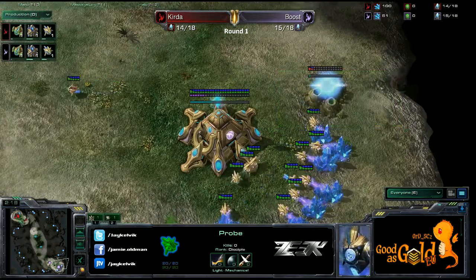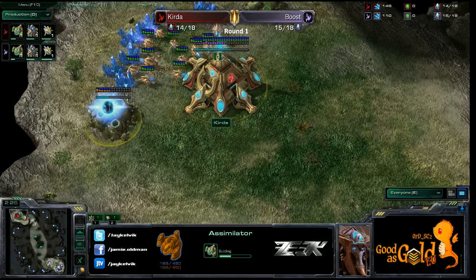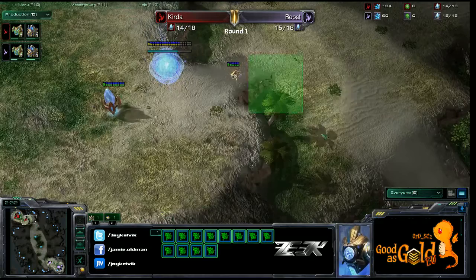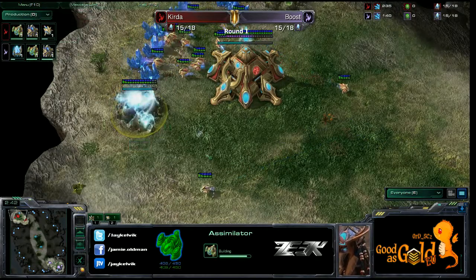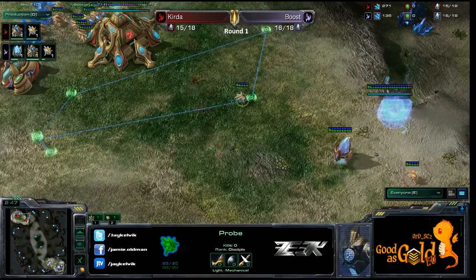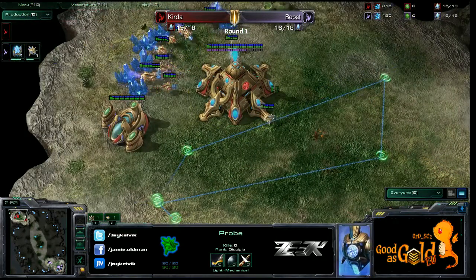There goes Boost, and there goes Kirda. So it's pretty much standard openers — they are doing exactly the same as each other. Boost's probe comes into the base and will scout that they have taken their gas at about the same timing as his own gas. So he's just going to stand on patrol to keep an eye on what's happening.